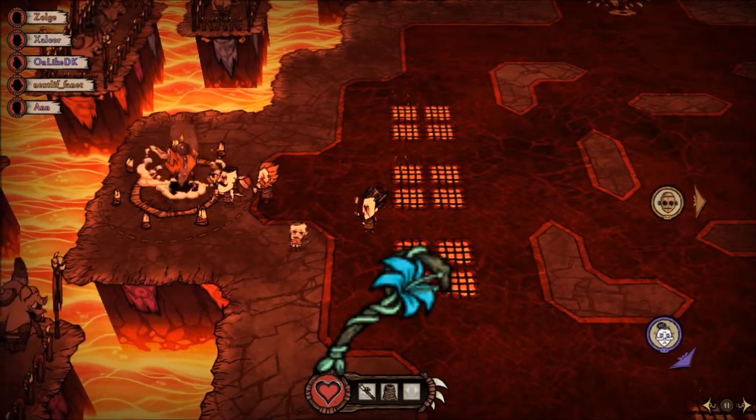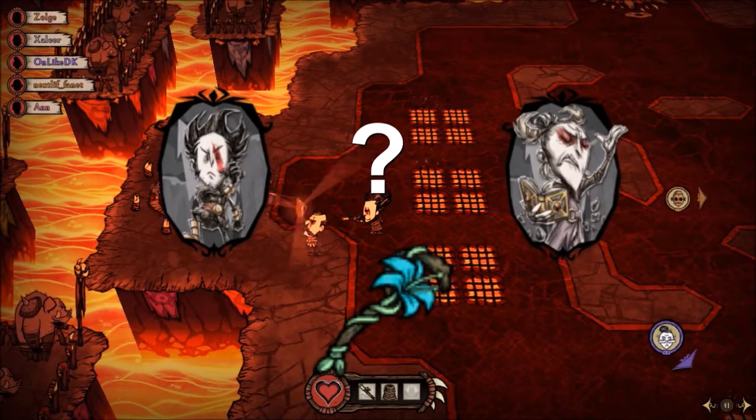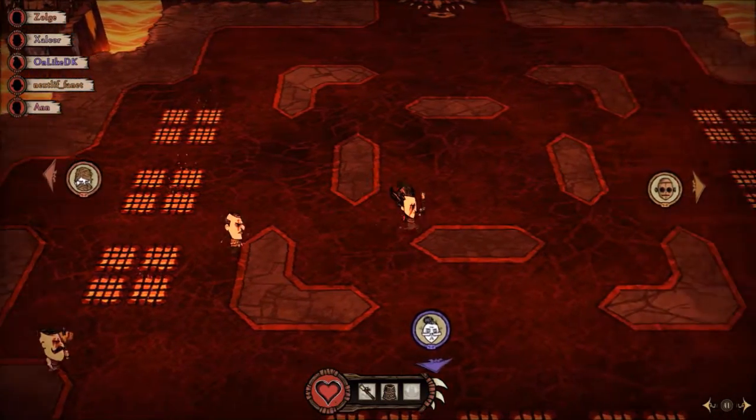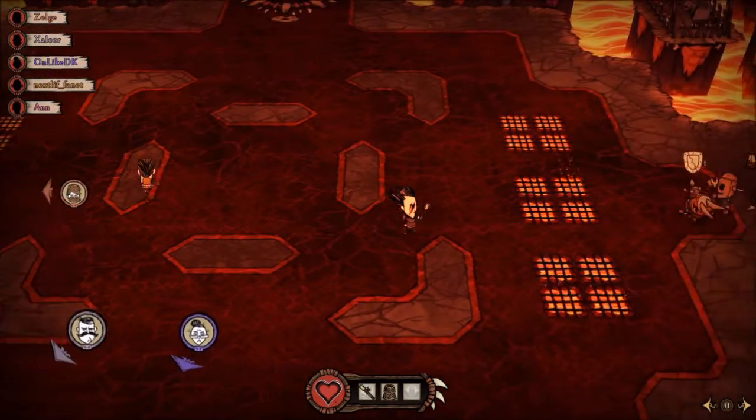Now who gets the Living Staff if you have both Wilson and Wickerbottom on your team will be discussed later. There are no real things you have to watch out for, or real responsibilities that you need to do other than dodge enemies, stick with your team, and heal.